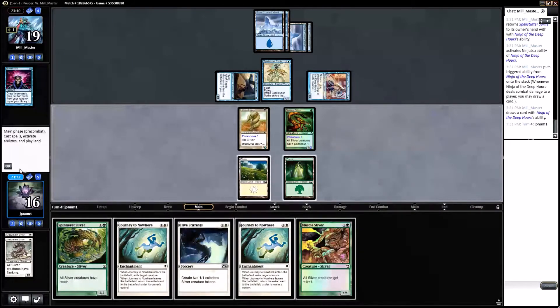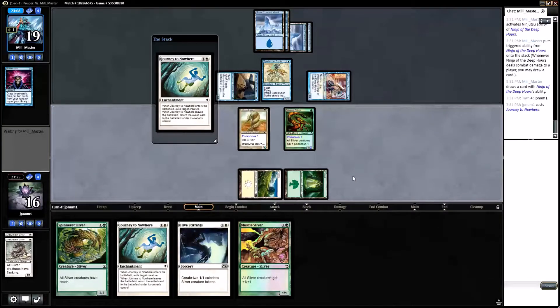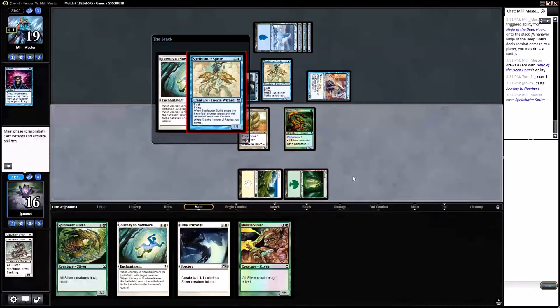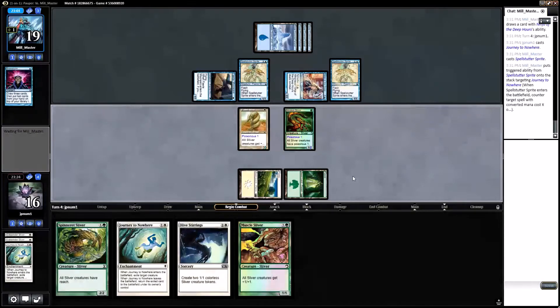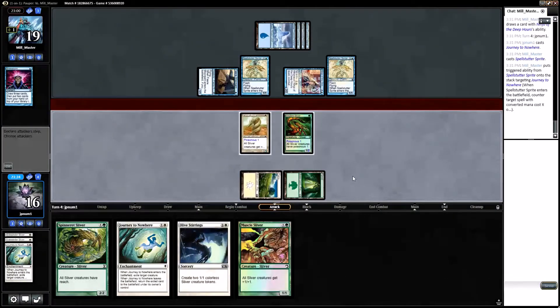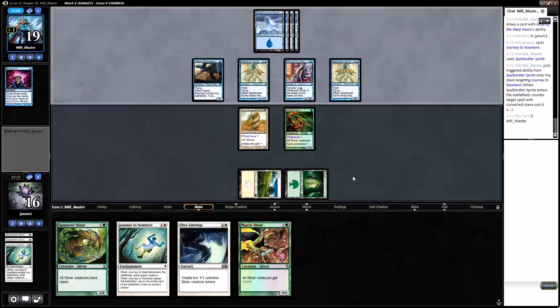There's the ninja — sure, take three, go to 16. Opponent draws a card; they have a Spell Stutter Sprite in their hand. I guess we're gonna cast a Journey to Nowhere. There's the Spell Stutter Sprite — sure. The sad thing is I really can't block the ninja either. If we ever get the chance to cast slivers, that would be the ideal position.